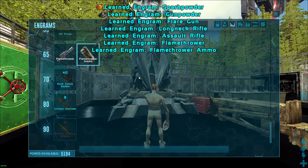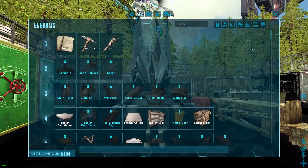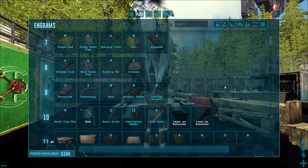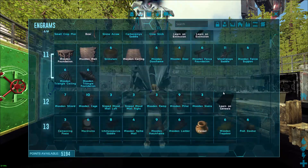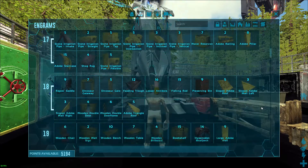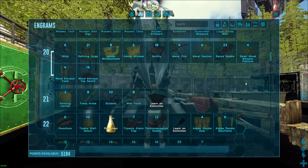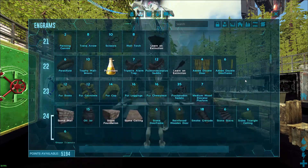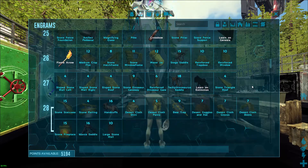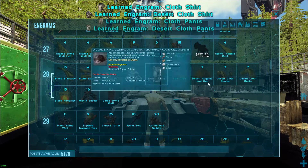I like the flamethrower ammo because I actually use a flamethrower. Let's go from the top and see if there's any more we want to get. I'm eventually going to learn a lot more of these because you need all the stone structures. This one is kind of iffy — they've recently changed it so the lesser antidote no longer works on dinos, which is a pain because that used to be the way to get around bleeds from gigas.